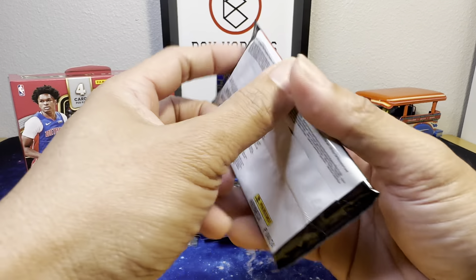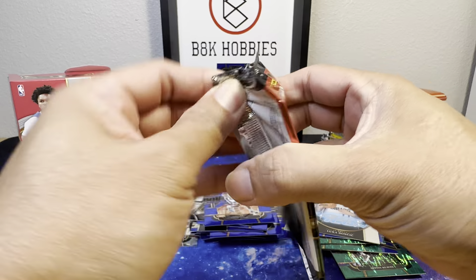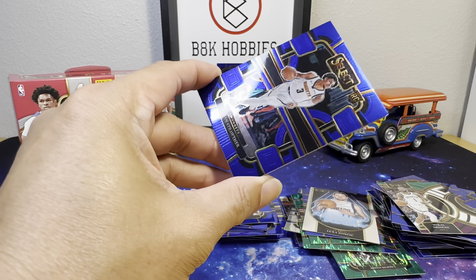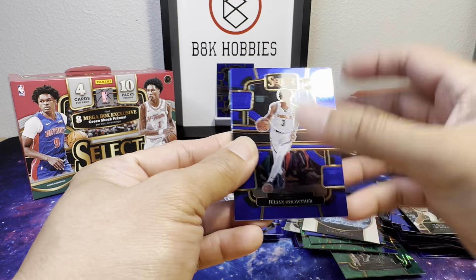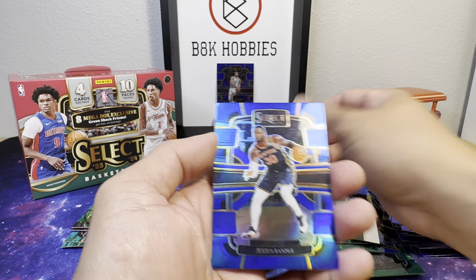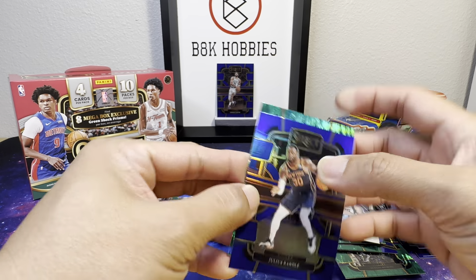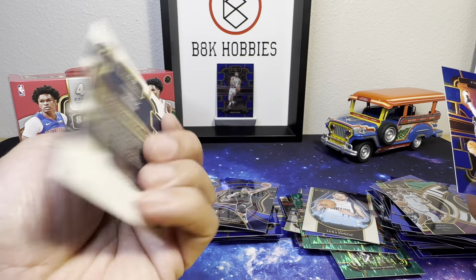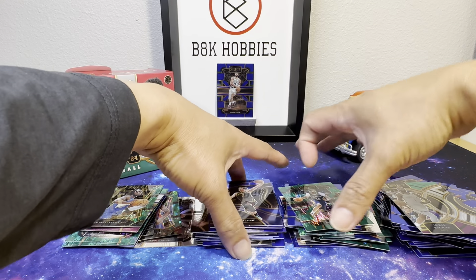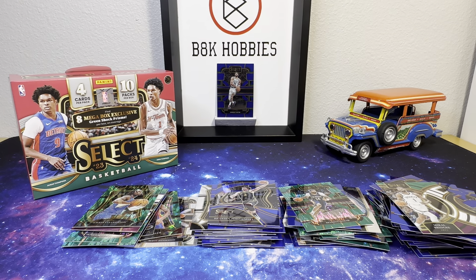Last pack magic! Julian Strother rookie, Brandon Pajemski, Julius Randle, and Brandon Ingram. Alright folks, there you have it — again, thank you for watching. If you like this type of video, subscribe and have a good night. Hanggang sa susunod, paalam!